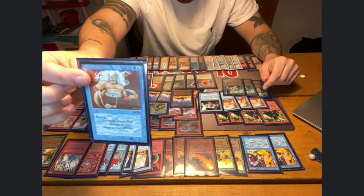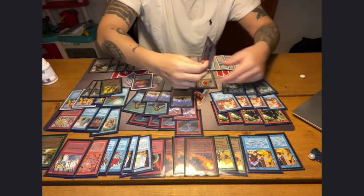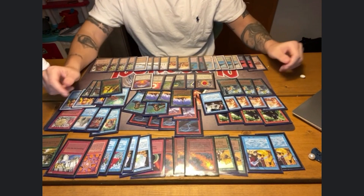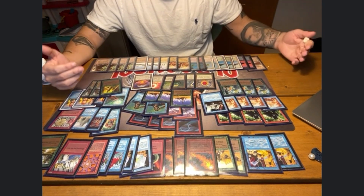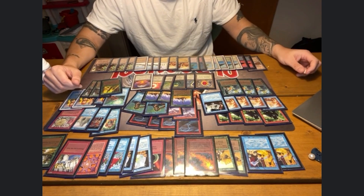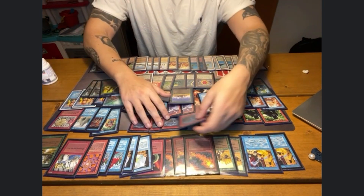It does also play four Serendib Efreet. I have chosen to play a Serendib Djinn, which is a very powerful creature in the air and also from the Arabian set. And last but not least of the creatures, I've chosen to play the Erhnam Djinn. As you can see, it's all from the Arabian Nights set, and this is a deck that's not been played much lately due to City of Brass being basically everywhere, so the restriction does give this deck a fair chance to play very well.